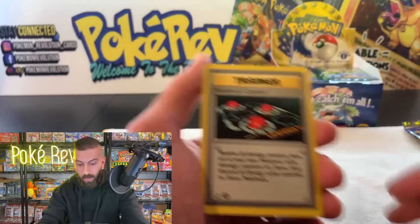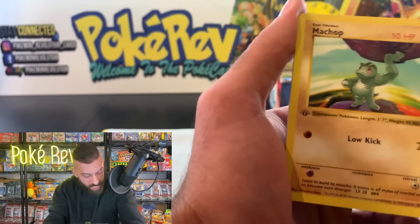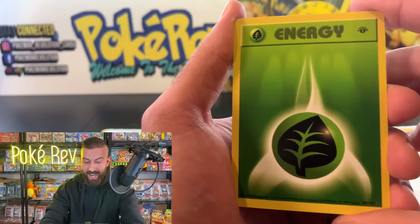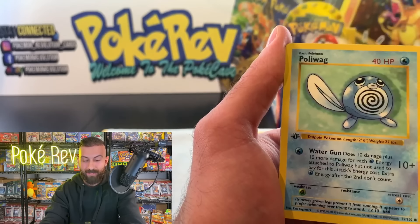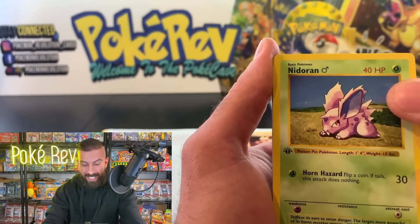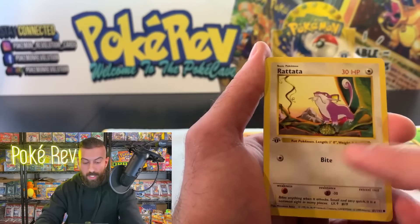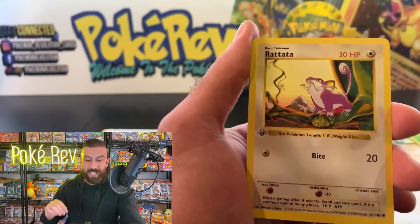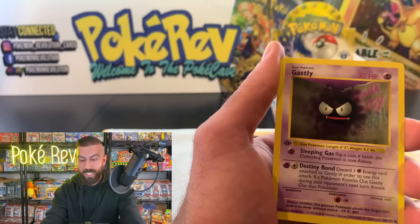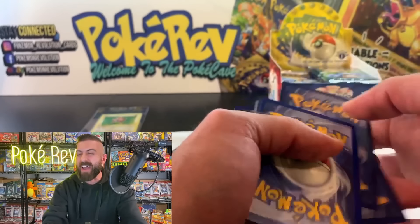We got a Pokemon Center, a Raticate, a Machop — a Machop in PSA 10 is 60 to 70 dollars. Every single card here is insane. Even energy cards like Leaf Energy are 30 to 40 bucks in a PSA 10. We have a Poliwag coming in, about 80 bucks. Got a Nidoran, a Rattata — about a 60 dollar card in PSA 10. First edition base set has that first edition stamp — it's the top of the top.